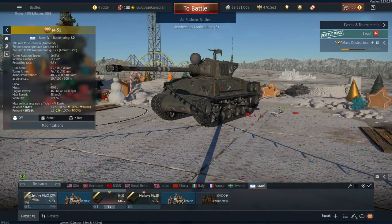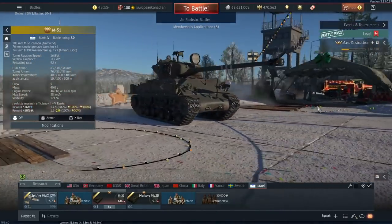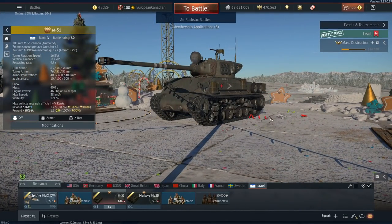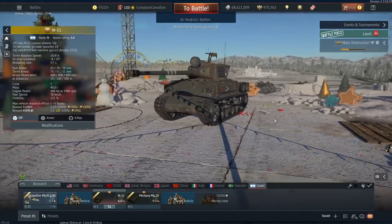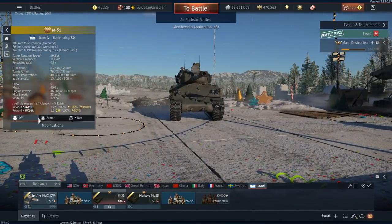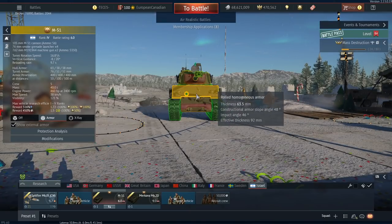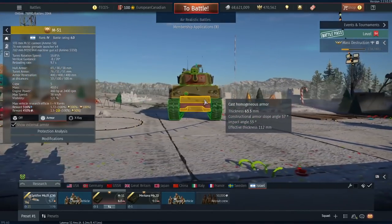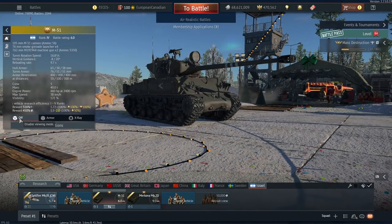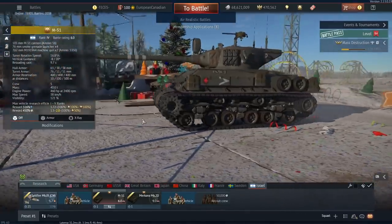The first vehicle available to buy is the M51. We had a brief look at this one on the dev server but it has been updated in a few ways. Essentially what you're looking at is a Sherman with access to a 105mm M51 cannon — everything else is very Sherman-like. It has okay maneuverability, its armor will not stand up to anything at its 6.0 BR, and since this thing doesn't have a stabilizer, getting the first shot off isn't always going to be easy.